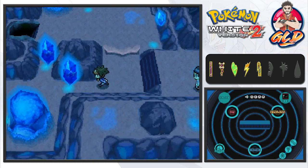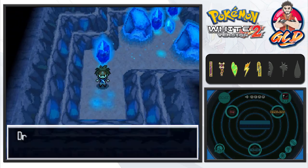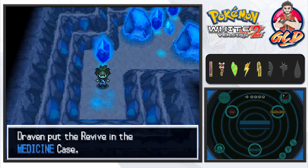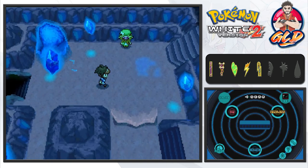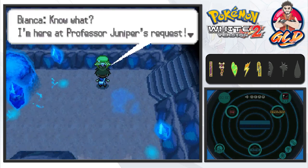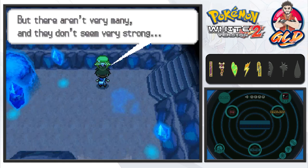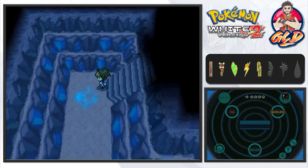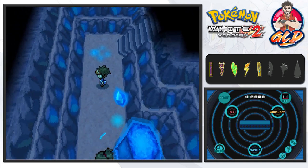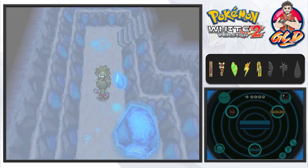Pushing that stone and grabbing this item — we found a Revive, that's nice! Bianca is right there so let's talk to her. She says she's here on Professor Juniper's request researching a Pokemon called Tynamo, but there aren't many and they're not very strong — kind of like Magikarp and Feebas, who aren't strong at first but eventually become great Pokemon.